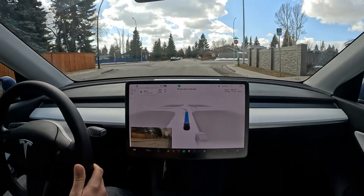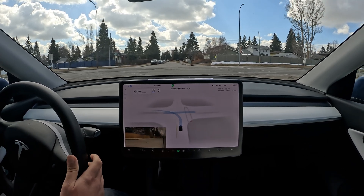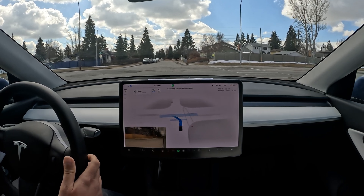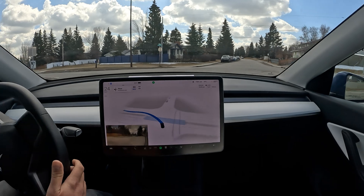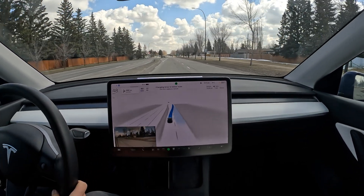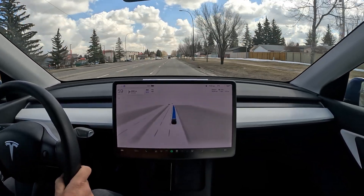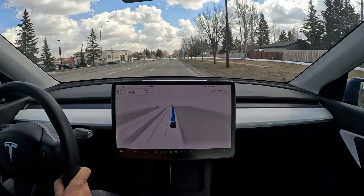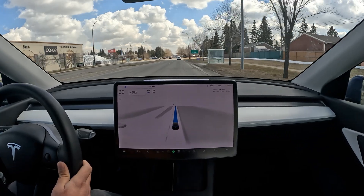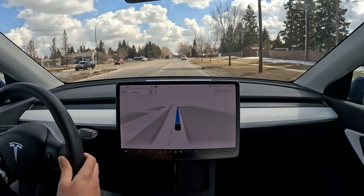Coming up to an unprotected left on a very high-speed cross street. There aren't many cars on either side, but it does the turn and the maneuver very nicely, changing lanes immediately to complete it. So far I think we haven't done any real intervention — just that U-turn attempt at the cul-de-sac where it disengaged and gave me the red steering wheel.